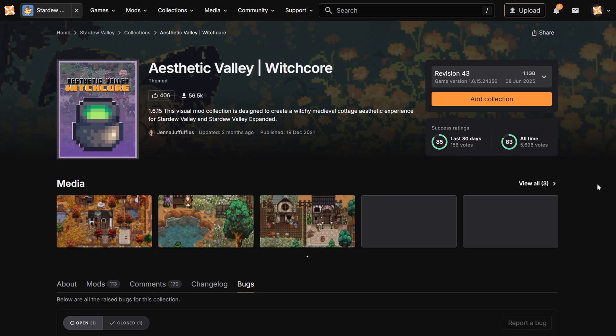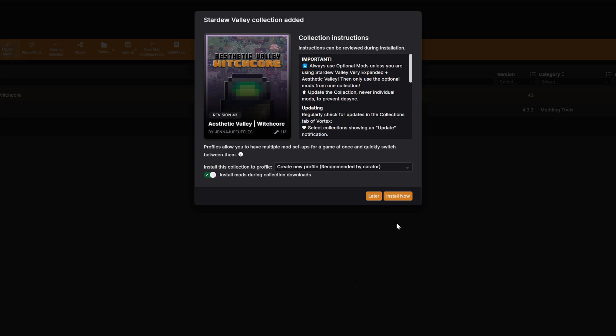Collections are curated to make sure all mods work together seamlessly, so it's perfect for anyone looking to simplify their modding experience or try something completely new without any hassle. Once you've found the one you want, just hit the Add Collection button. This will add the entire collection to your mod manager, and it'll guide you through installing.